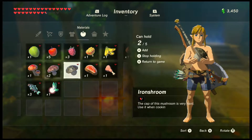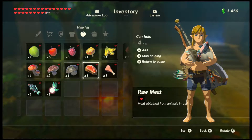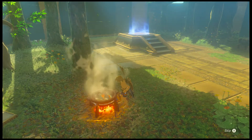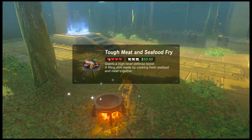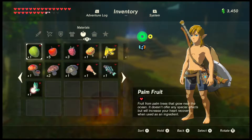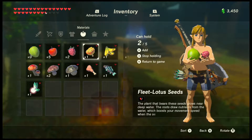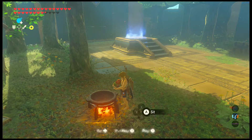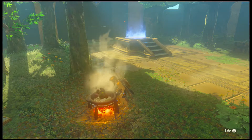I'm going to take two iron shrooms and two armored carps. This gives me triple defense boost, plenty of health, and a decent timer on that — that's going to come in handy. This gives me heart recovery, and I'm going to add a mushroom and two apples because I want as much heart recovery as possible. I don't think I'm going to get much, but it's something.